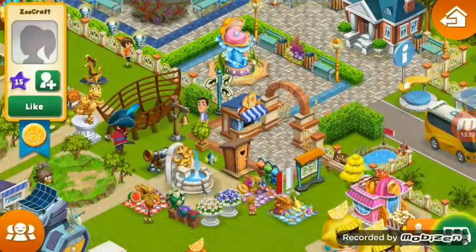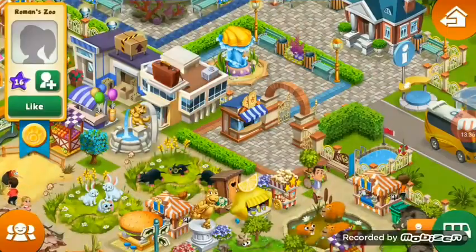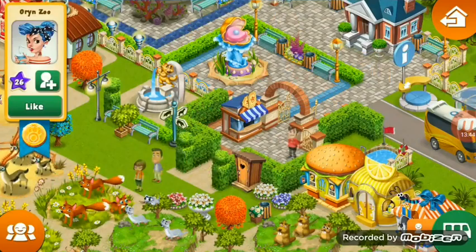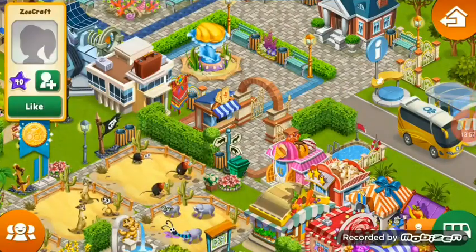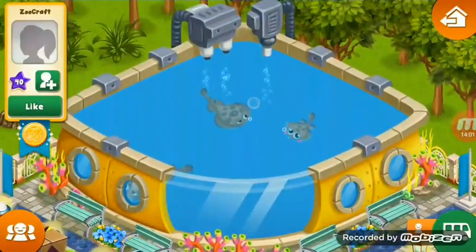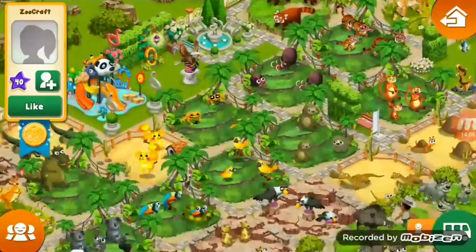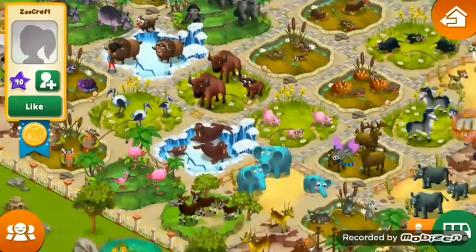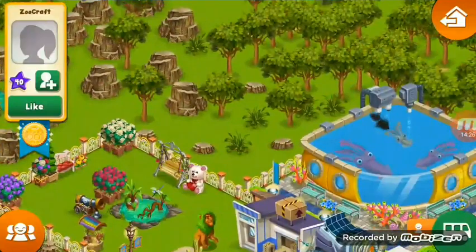Sorry for wasting your time, but I will now show you the oceanarium. See — this is the oceanarium. When you are on level 40 or 42 your zoo looks like this. It is so beautiful — see the squids!